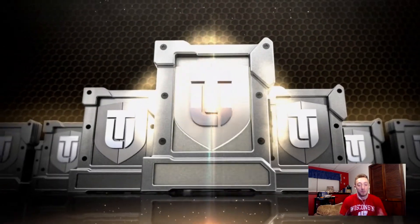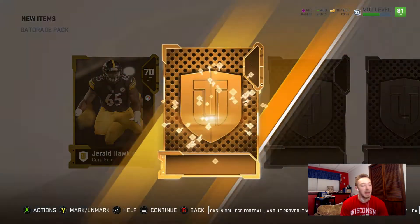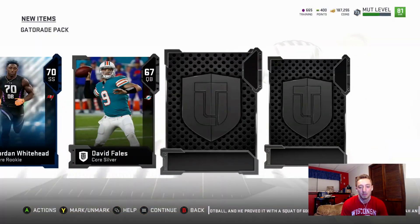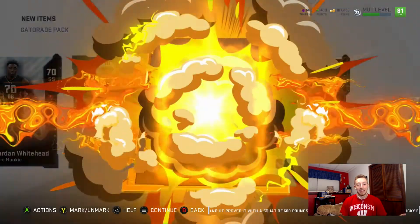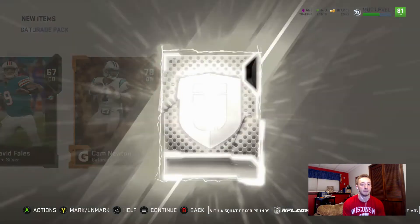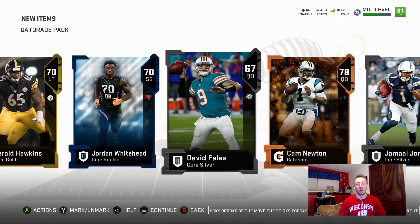Jumping into the final pack of the Gatorade promo. 70 overall. I'm really surprised about that Elite actually, very happy about it. The final Gatorade player is a 78 Cam Newton. So we didn't pull any fire out of that pack — we got all quarterbacks, two of them being the same 77 overall Eli Manning card. That's irritating, but we got one Elite so I'm not going to complain.